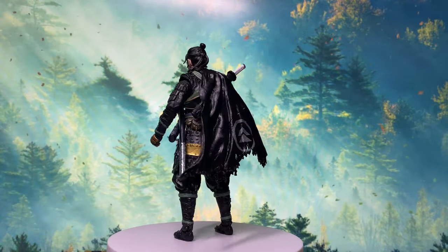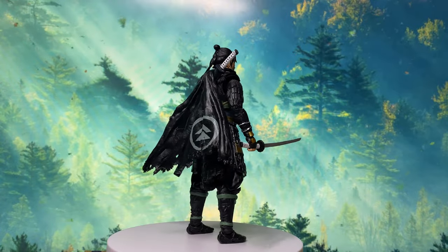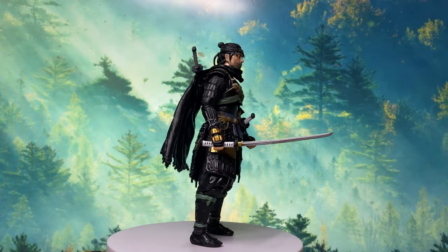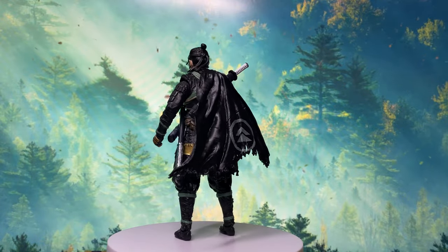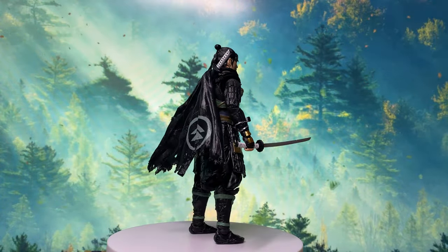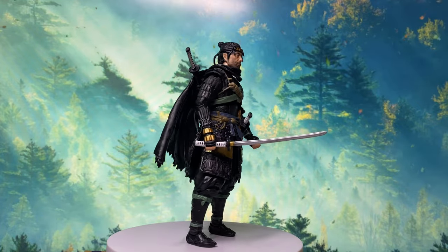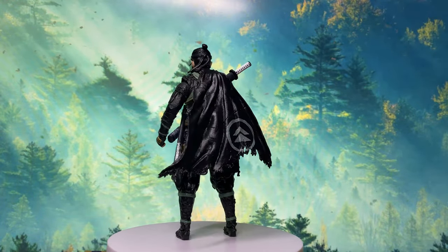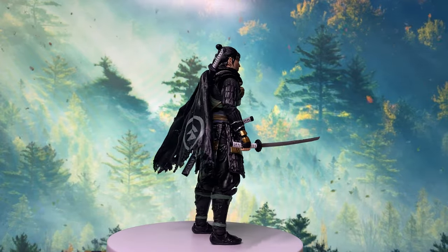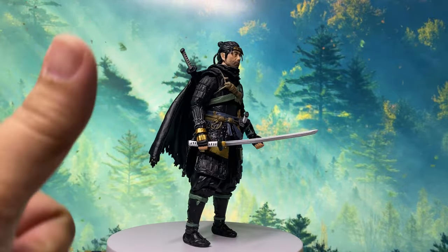It says 32 points of articulation — I'm not sure where they counted all of that. This figure has the lowest articulation count among the three I own, because both the elbow and knee are single jointed. Aside from that, mold-wise and paint-wise it is absolutely amazing. It's appropriate that they put the name of the sculptor and the painter on the packaging, because they really deserve the praise. Sculpt-wise and paint-wise, definitely amazing. The engineering and execution on the articulation, though — that's the weak point of this figure.